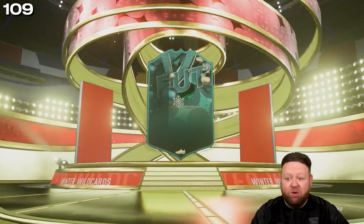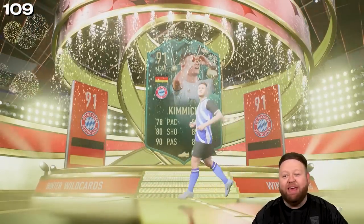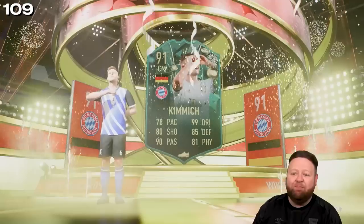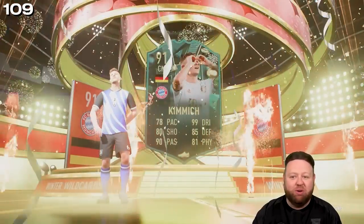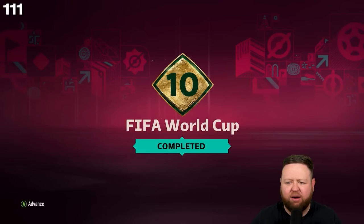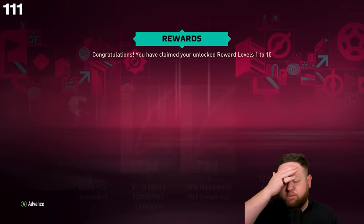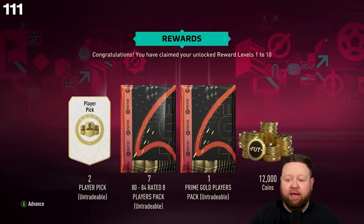This is a big old pack, ladies and gentlemen. We get a German center mid from Bayern — that's right, we get a 99-dribbling, 91-rated Joshua Kimmich! What a dub! Obviously we completed the whole thing. I nearly had a thousand players I think, which without opening any packs from FIFA points means it was super simple to go ahead and attain level 10.